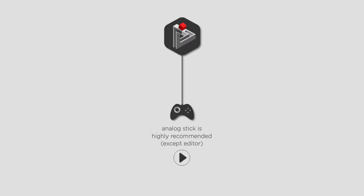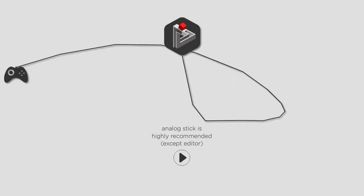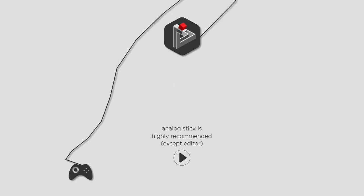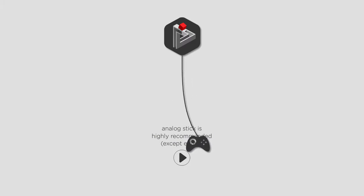So right here, this is not even the title screen actually. It says 'analog stick is highly recommended except for editor.' But this is the screen it shows you before you get to the title screen, and you have a little gamepad that you can mess around with. You can left click on it and drag — it is a physics-based object connected to a wire, and you can just kind of swing it around like a jump rope, or just flail the thing around like a madman and it spazzes out. It's not really useful for anything, but it also causes your computer's GPU to freak out, so that's a thing.